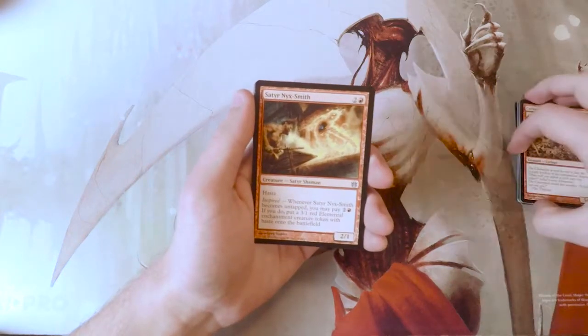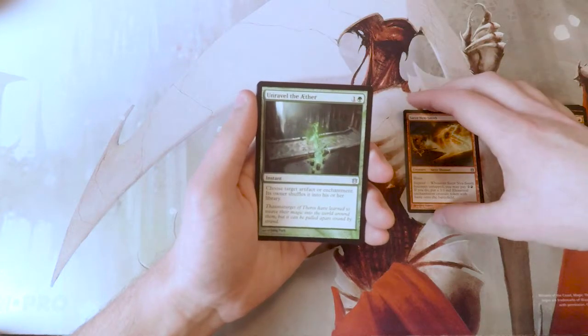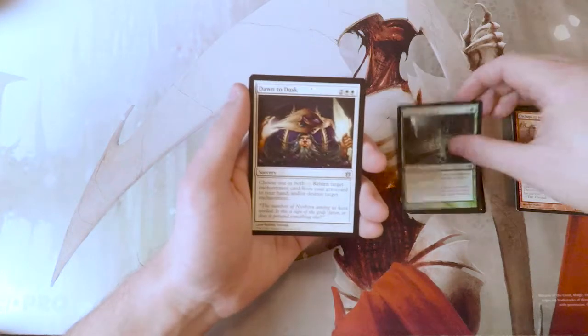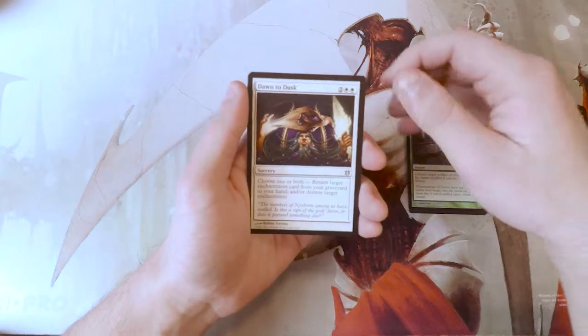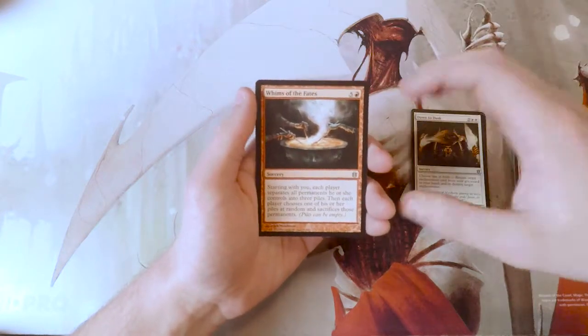Our first uncommon is Satyr Nyx Smith. We have an Unravel the Aether. We have a Dawn to Dusk. And our rare — hopefully something good — it is not. Whims of Fate.